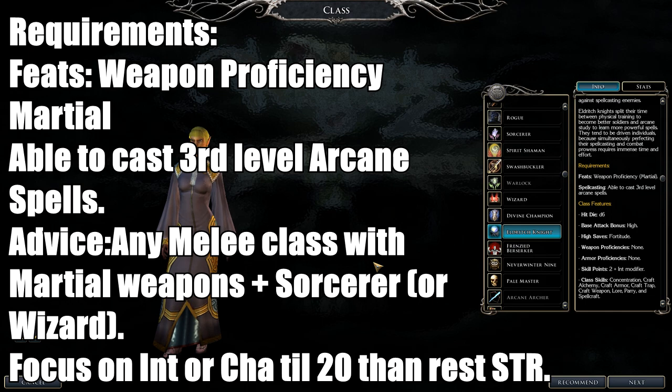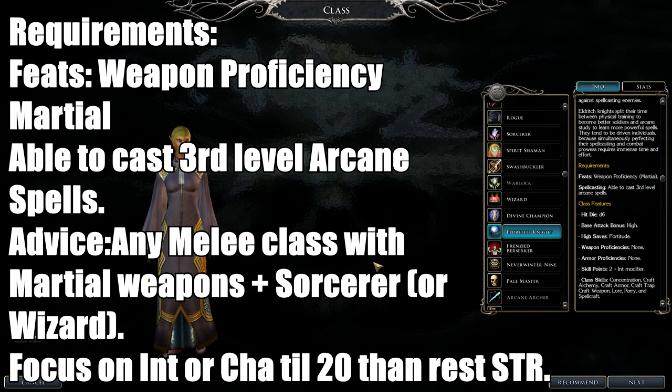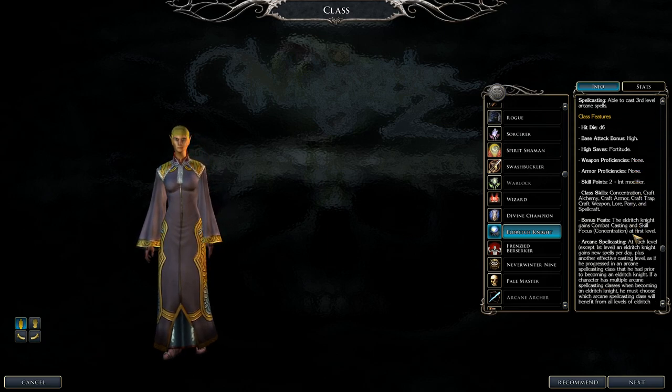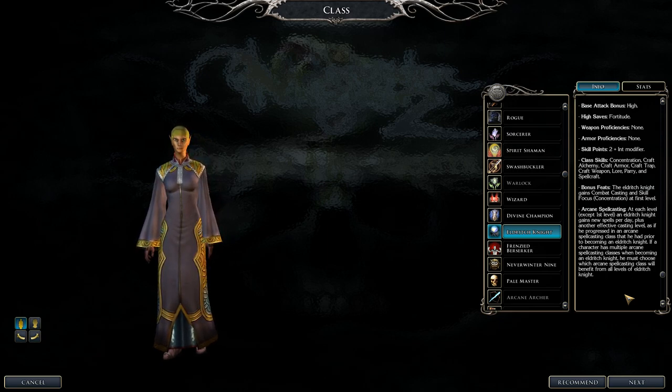Next is the Eldritch Knight. Requirements: Weapon Focus in a martial weapon and able to cast third-level arcane spells. Best base classes: Fighter, Paladin, or Ranger with martial weapons, combined with Sorcerer or Wizard. Focus on Intelligence or Charisma to 20, then rest into Strength. The Eldritch Knight gets plus one arcane spellcasting level starting at level one, then gains spell slots from Sorcerer or Wizard. It's a solid mix of might and magic.